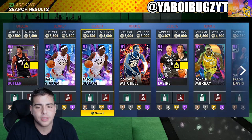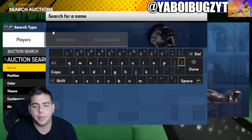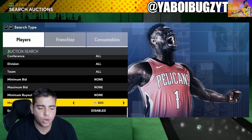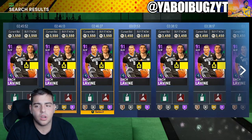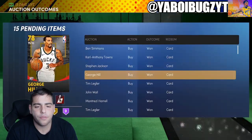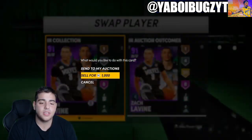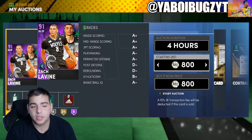Even amethyst is interesting. This Lavine for 3k — I think you can make some profit. I'm actually gonna bid on that. We won it for 3,200 MT. His price keeps dropping, but I got it for 3,100. Nothing crazy — I'm literally gonna make maybe 100 MT. Sometimes it doesn't always work out, but sometimes it does.